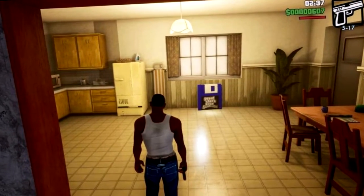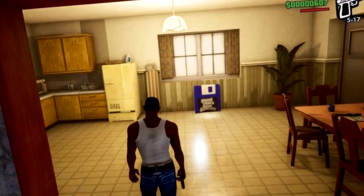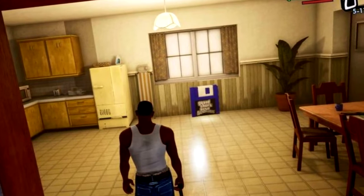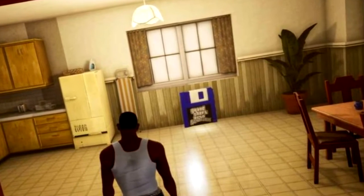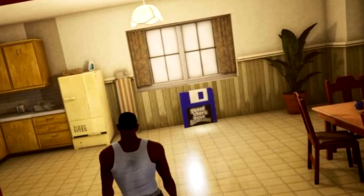Players will initially save only at CJ's mother's house when they begin the game. In the kitchen in your house, there is a spinning floppy disk icon that you can touch to bring up the save menu.